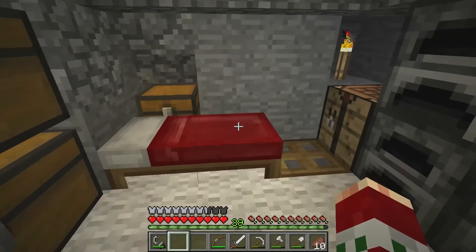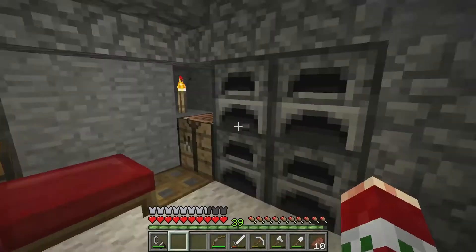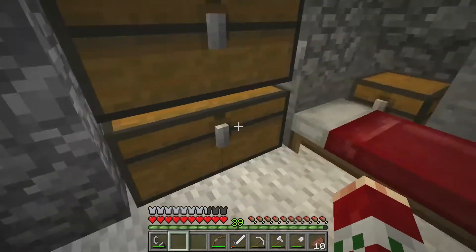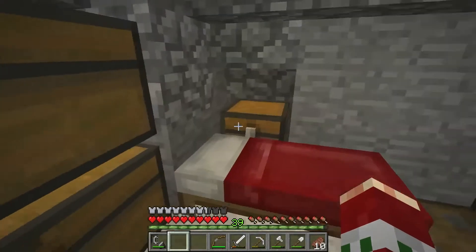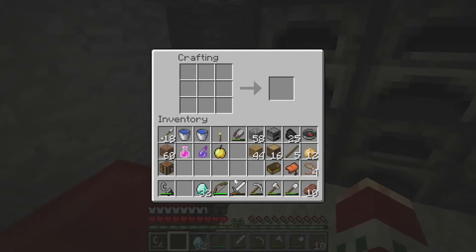I added some carpet in here, more furnaces because I had gotten a lot of iron and gold. I got 32 diamonds - I'm going to craft some gear in this episode. I also crafted an enchanted golden apple because you can do that in this version. I have a bunch of storage here, and this is all the cobblestone I've gotten - quite a lot, all from mining.